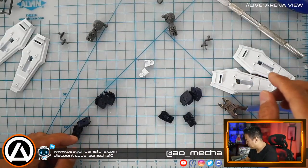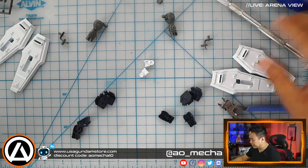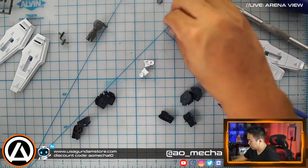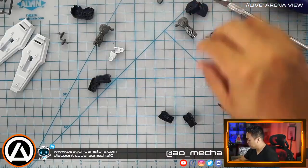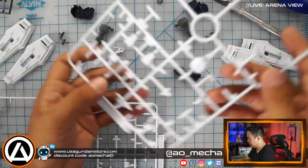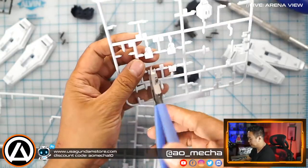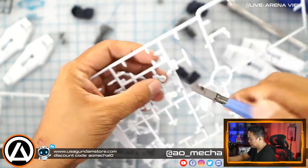Let's continue with this. I think I'm missing something — it's a B2 runner — so lots of stuff on the table right now, just reorganizing ourselves. For the arms to work I'll need these upper arm bicep covers. Let's go ahead.